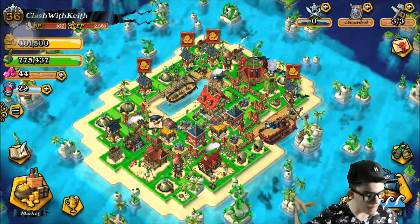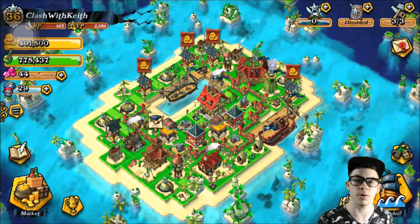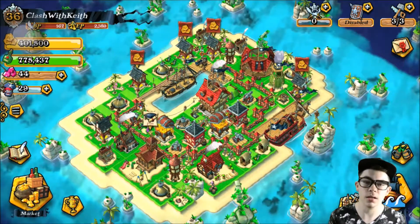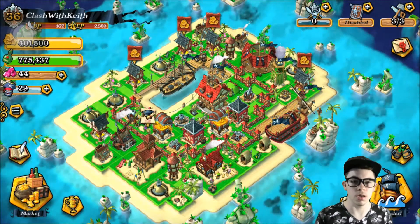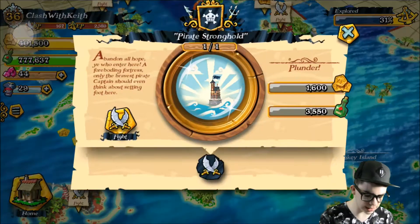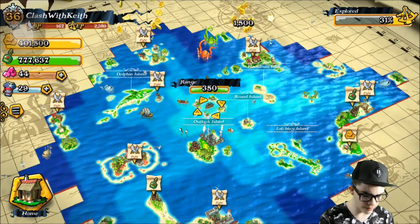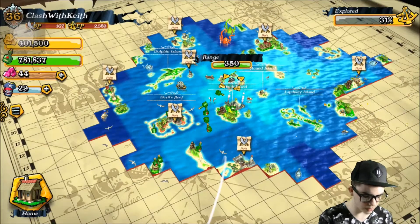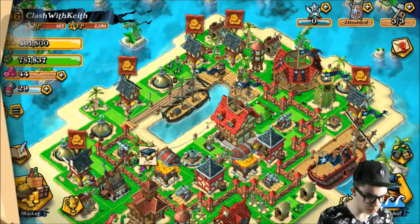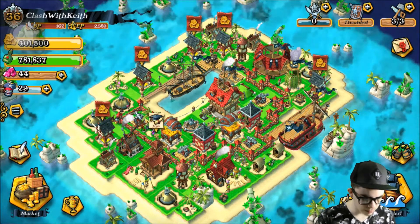Welcome back to another episode of Plunder Pirates. Today is a special day because we're going to upgrade our lighthouse and our ship, which means we can finally go and plunder the map and expand it. Right now we're pretty much full up and can't explore any more of the map. I got a new base layout and everything looks really good.